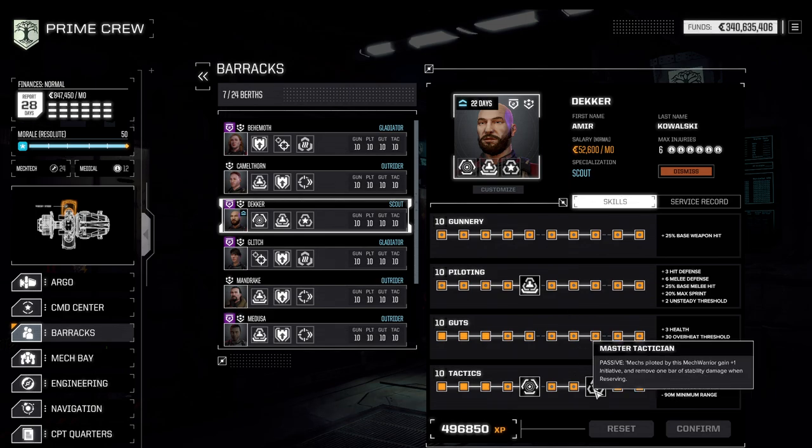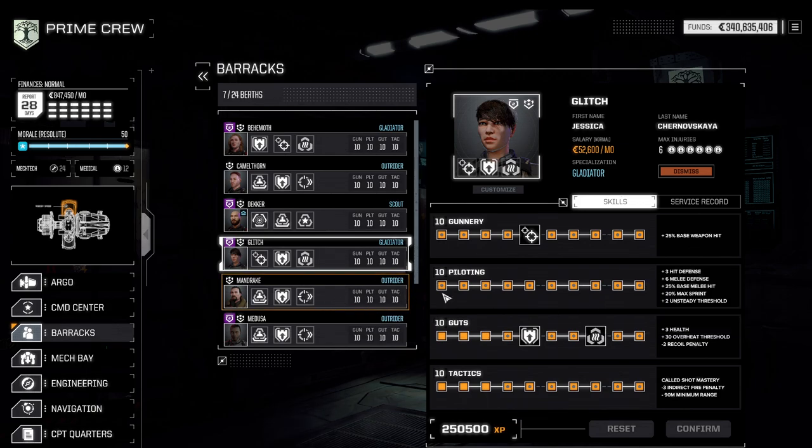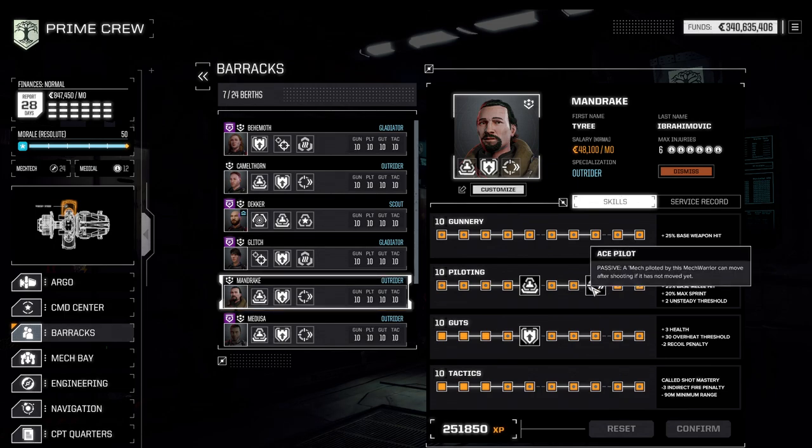Tier 2 skills are: in the technician tree, Master Technician, which grants the operative a permanent +1 to initiative. In the Guts tree, Coolant Vent, which allows you to shed 50 extra heat in a round, then generates 8 extra heat for the following rounds — net-net a similar amount but with an immediate boost. In the Piloting tree, Ace Pilot, which allows the pilot to take shots and then move afterwards — normally you must move first. And in Gunnery, Breaching Shot, which bypasses damage reduction and directly damages the enemy, but only works for one weapon.